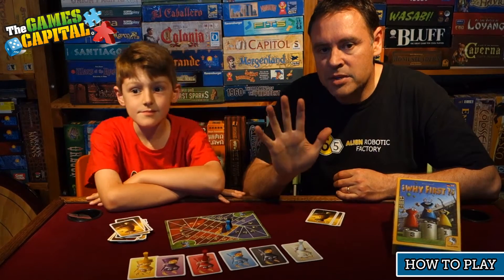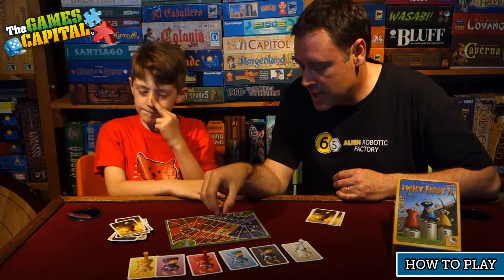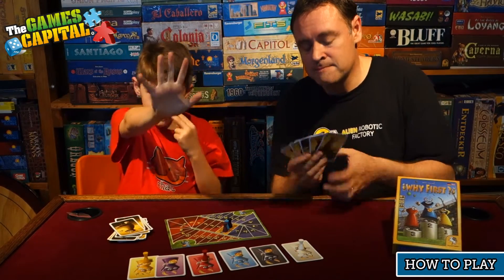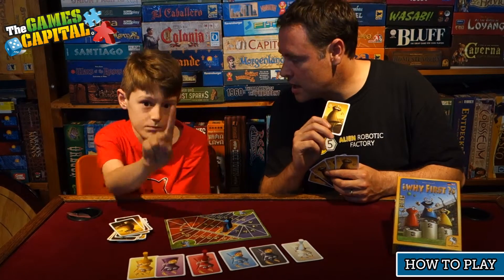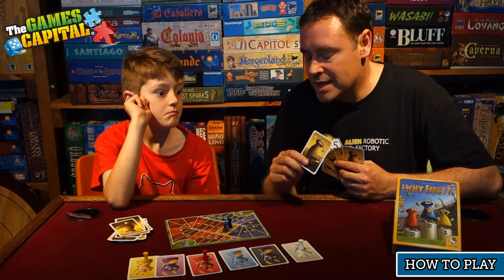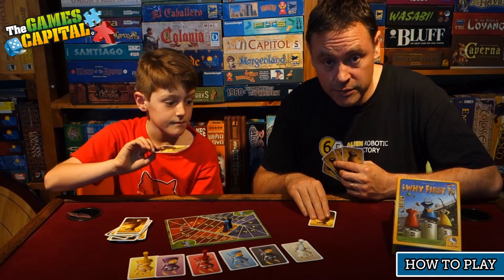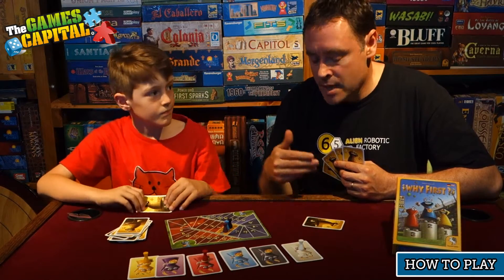The game is split up into five rounds. Each round, the players will take their tokens and place them on the zero spot on the game board. Then the players will draw five cards into their hand. At the start of your turn, you will select one of those cards that you'd like to play, and once everyone has selected a card, players will simultaneously choose who they would like to play that card in front of.